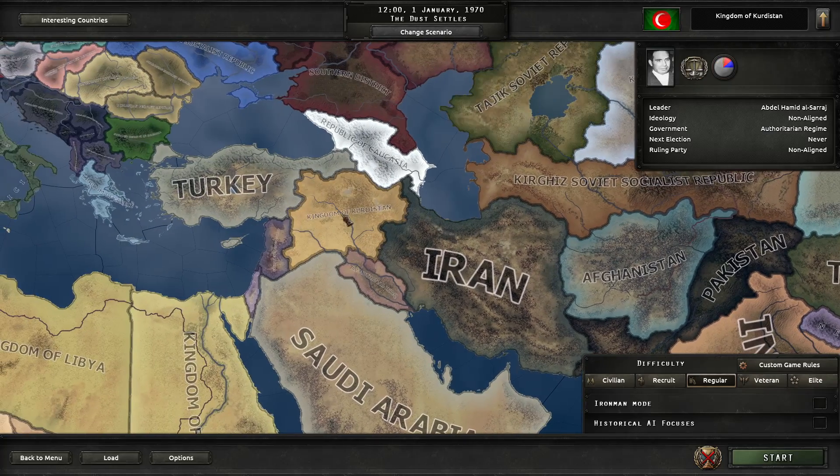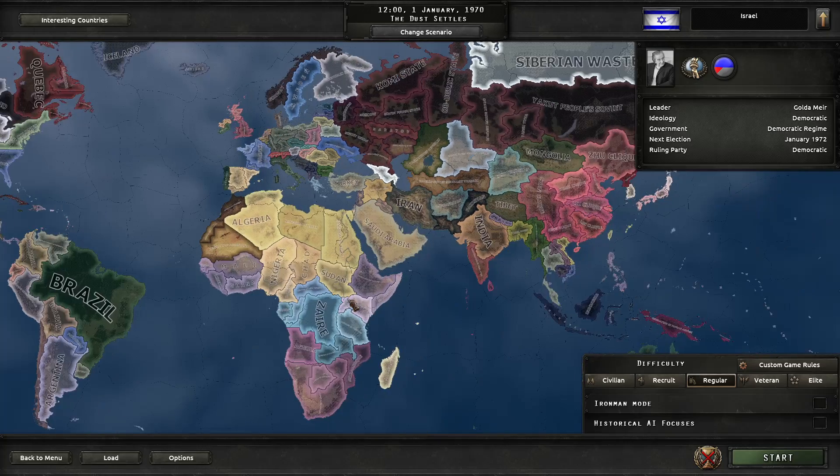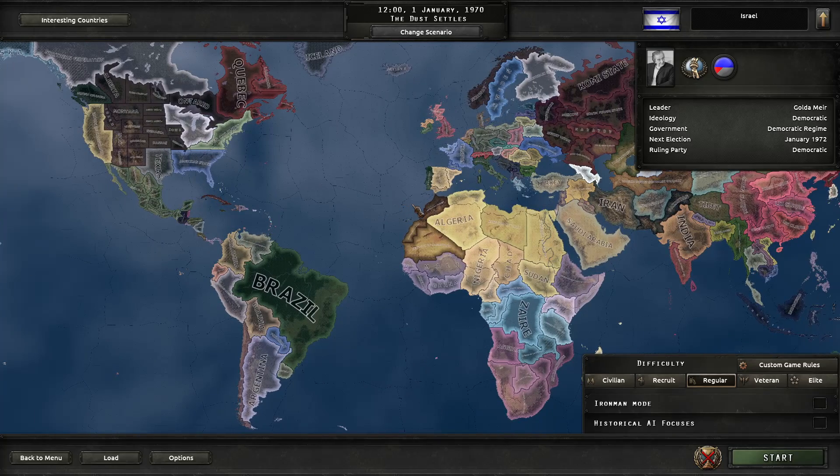There's an independent Kurdistan, of course — why not? And it all comes back around to Turkey. Israel is also here — one of only a couple countries in this game led by a woman.